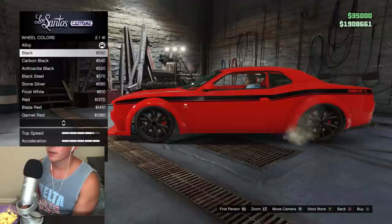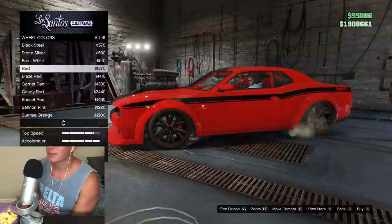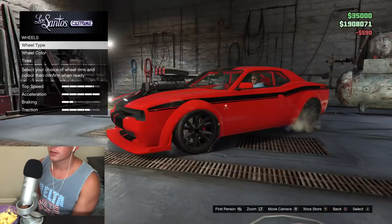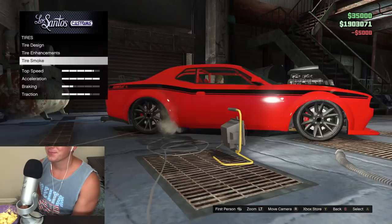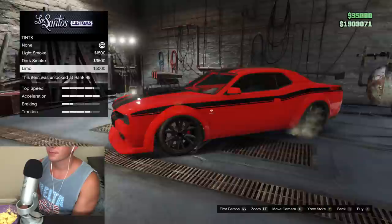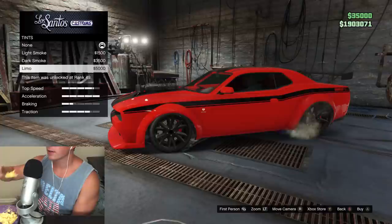We'll go all black on the rims — let's see how that red looks. Do they have Torino? No, they don't. We'll go with the all black. All black looks nice. We'll do black tire smoke on that, just for fun. Adding the window tint makes such a difference on a car — it really does.